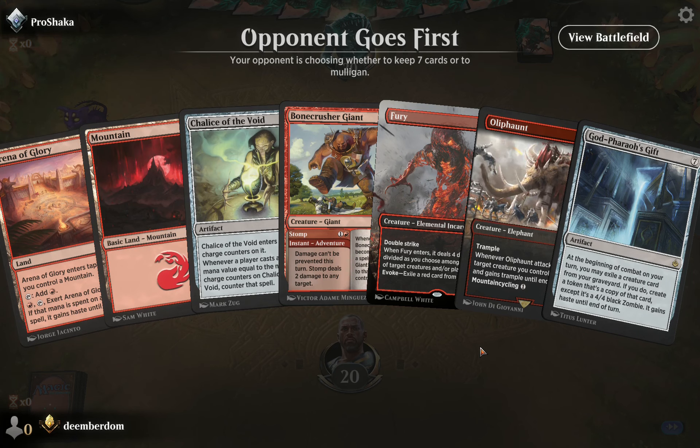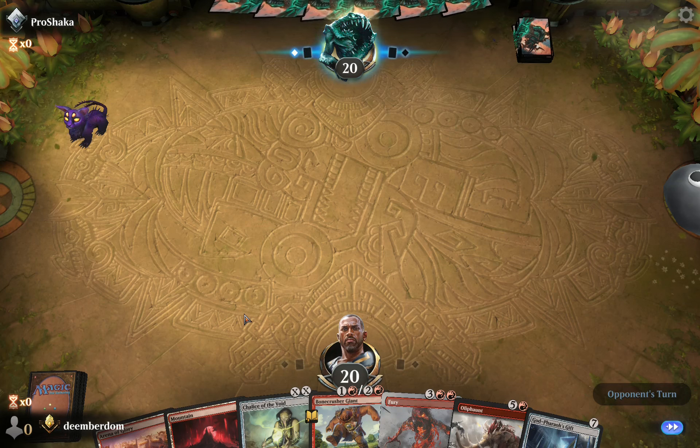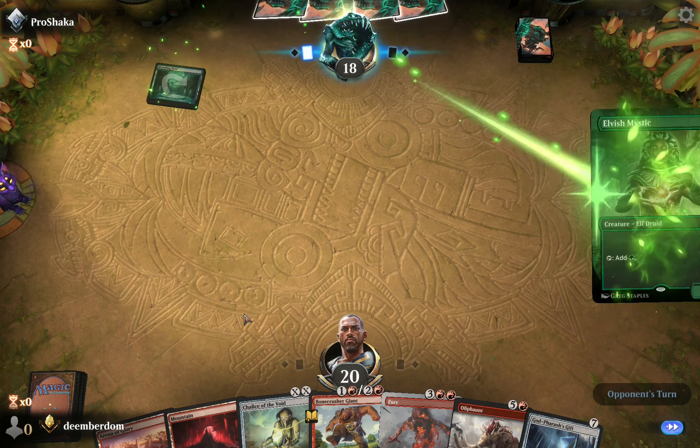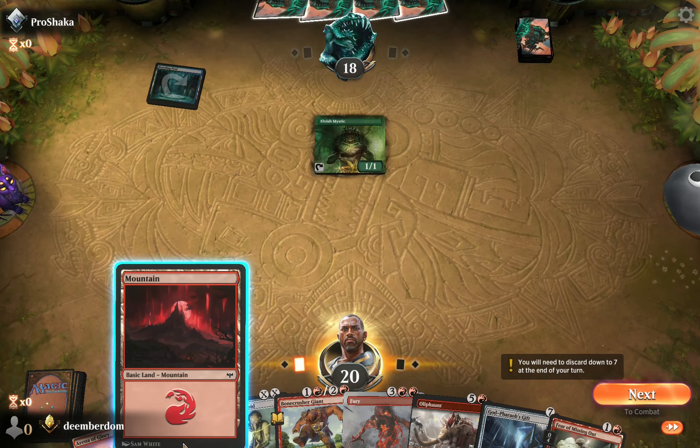Love to see Chalice in hand. We have some really clunky cards — so many seven-mana things — which is why stuff like FOMO and Fable are here to filter through the awkward cards. There's a FOMO right there, so that's pretty good. Elvish Mystic from the opponent — pretty strong.